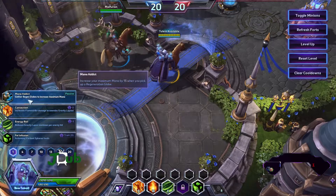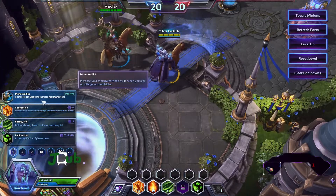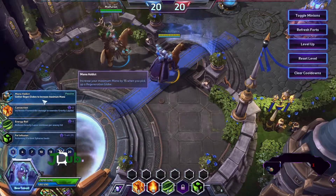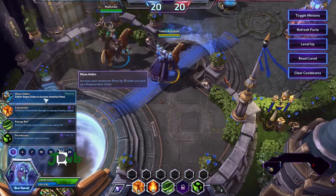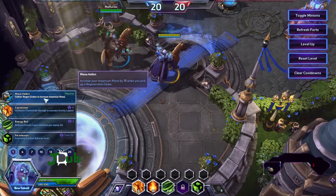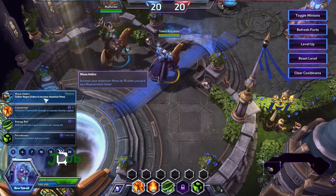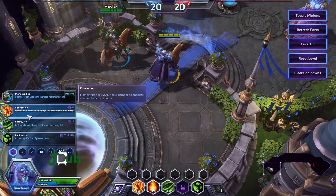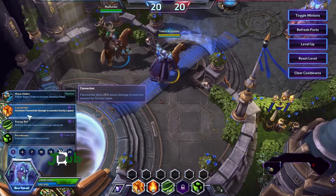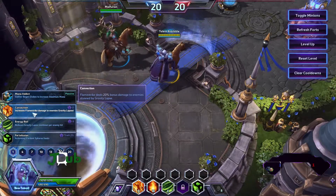So at level 1 we've got Mana Addict — gather regen globes to increase maximum mana. That's just maximum mana, not mana regen, which is an interesting difference from what you normally see at this level. We've got Convection — increases Flamestrike damage to enemies Gravity Lapsed, so you stun them and then do more damage. Not bad.